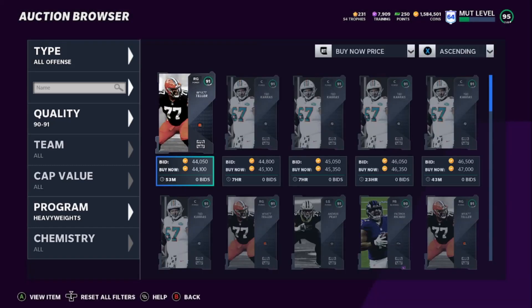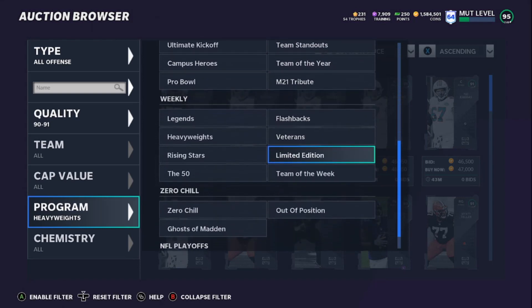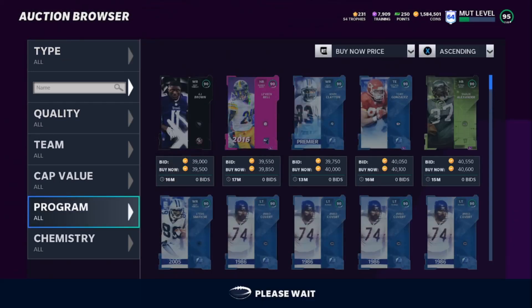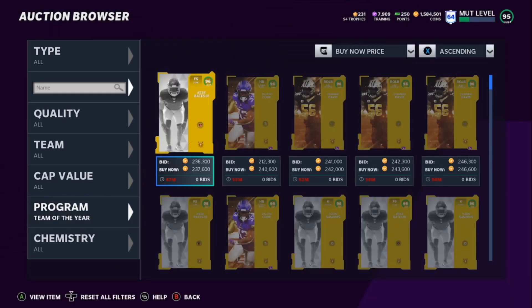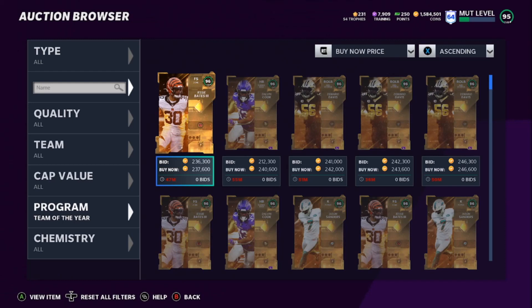Just be patient, sit on the auction house, and get training cheap. Once you're able to get your training cheap — if you get six 91s for 35,000 coins each, that's 210,000 coins total. That's going to give you 42,000 training. Then go to Team of the Year. Team of the Year is currently going for 240k. So if you build it for 210k to 215k and sell for 240k, after tax you're right back to breaking even or slightly ahead by about 5k.